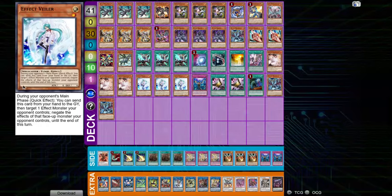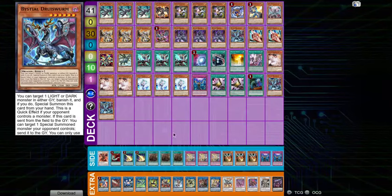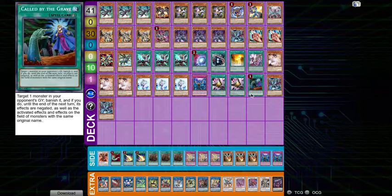Starting off with the first deck being Unchained. Going first, I decided to take out the 3 Droll and 2 Imperm, and instead put in 2 Talons, 1 Call by, and 2 Gerustorm. I figured it was worth putting in Gerustorm going first as it's an overall engine piece and a very strong interruption against Unchained. The 2 Talons and the Call by, if they aren't on the Board Breaker variant, are very strong against them. Talons will likely let you look at their hand if you have another engine piece to play through their hand traps, and if they have something like Droll, Call by is pretty good against it.